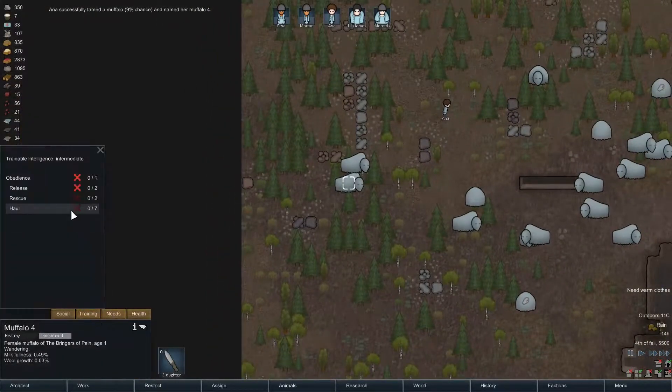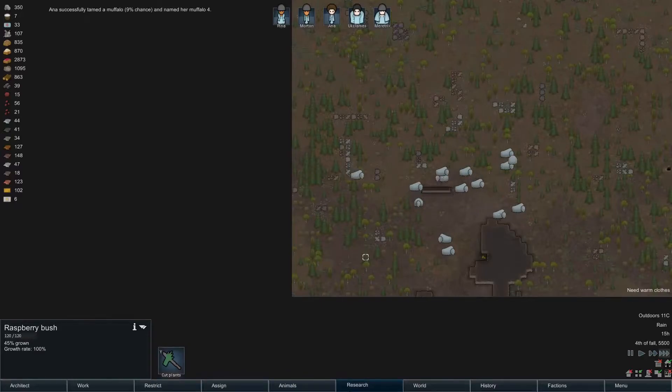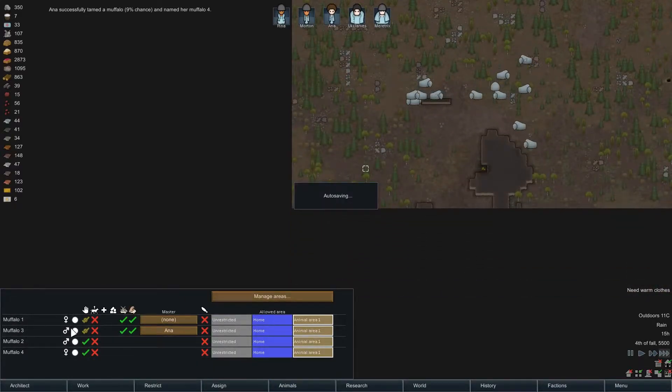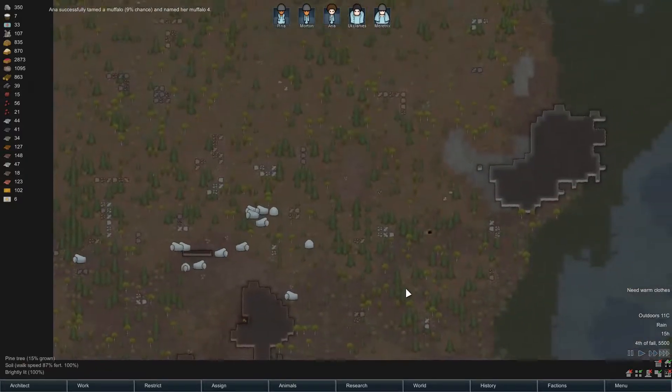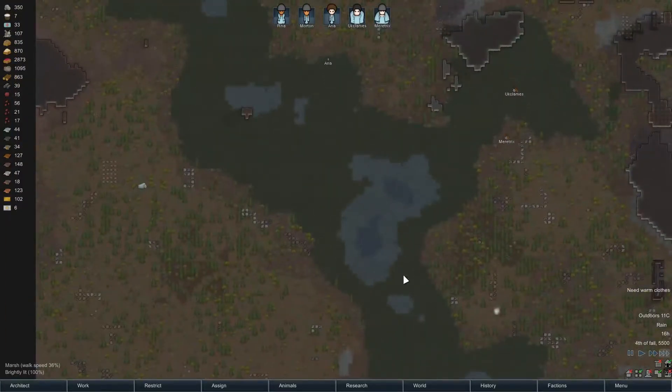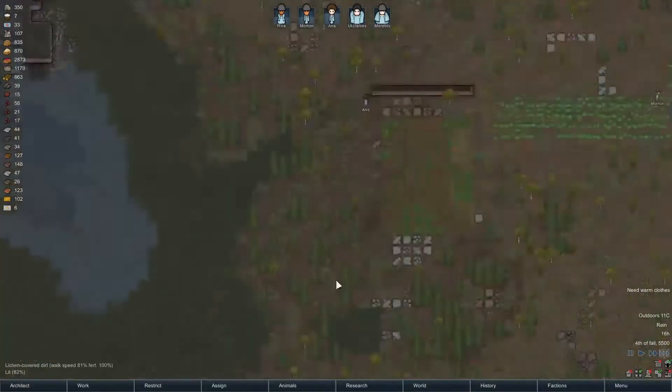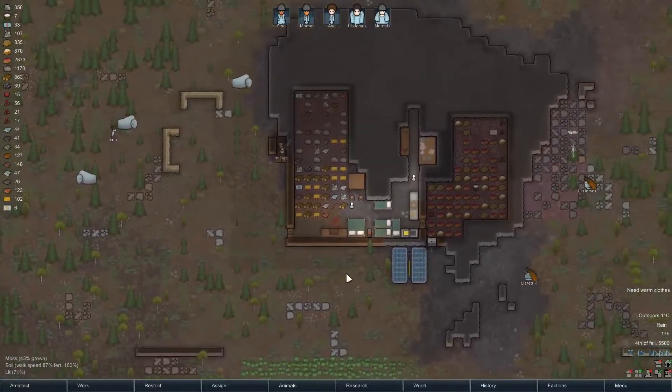We have a new muffalo! We're up to four now — four out of six. Two male, two female. We've got a chance to set up a muffalo breeding program at some point.